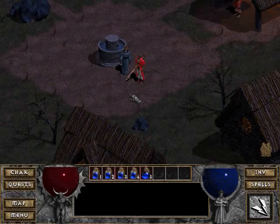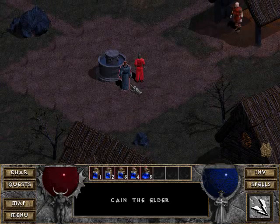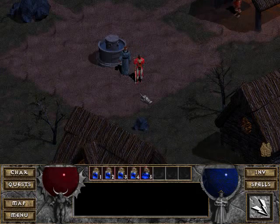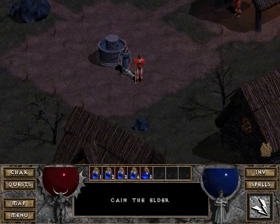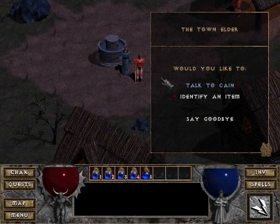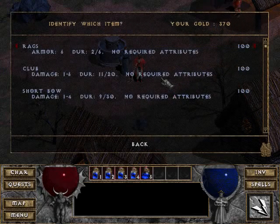But those are unique items that are slightly more powerful than the regular magical items. Anyway, what we do when we have unidentified stuff and we don't have any identify item scrolls, is that we talk to Cain. Hello, my friend! Stay a while and listen! That's his famous line.